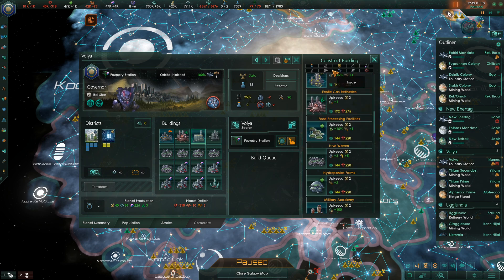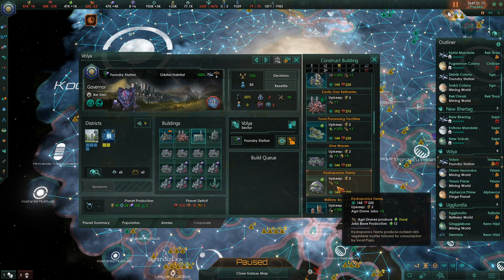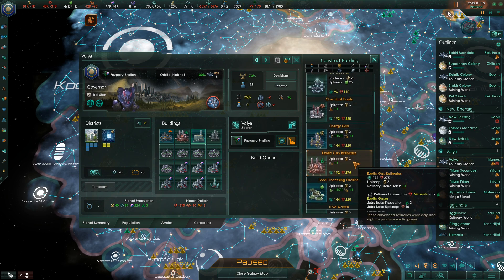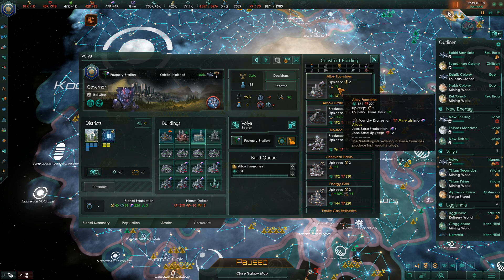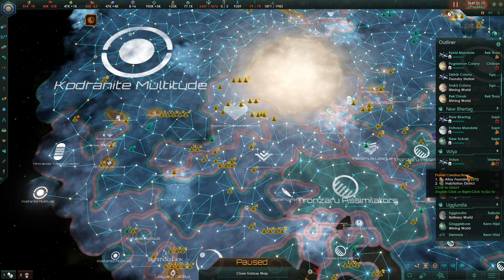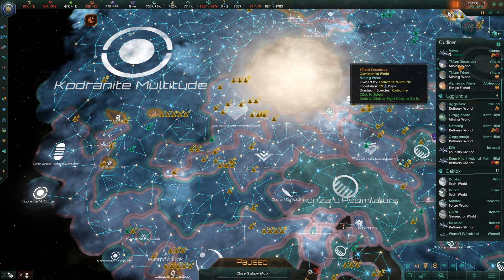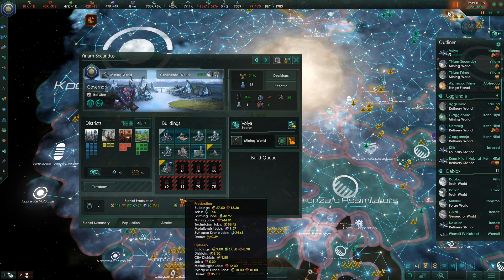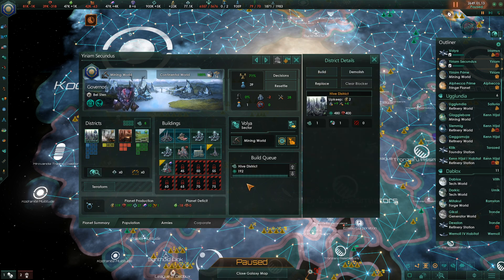We could ditch the waste reprocessing center and put in a hive warren, but that would not give us jobs. Alternately, this is a foundry station - we could put in an alloy foundry and replace the reactor district with a habitation district, which is what we're going to do. This mining world here does need housing, so we'll get some of that.